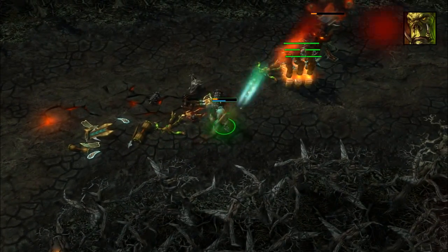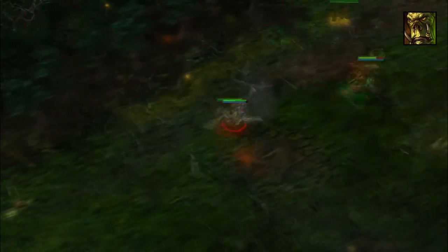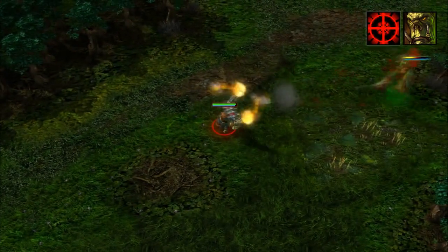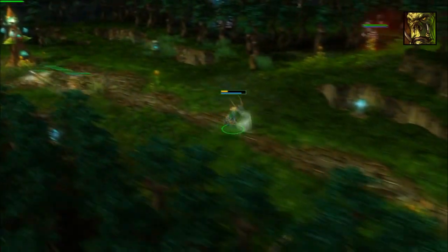Lastly, his ultimate skill, Money Shot, deals massive damage at long range to a single target. After channeling, once his shot is fired, it will hit even if the Hero goes invisible. Money Shot can only be dodged by blinking or teleporting away.